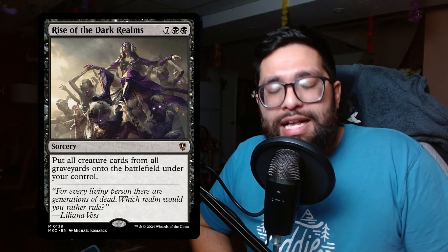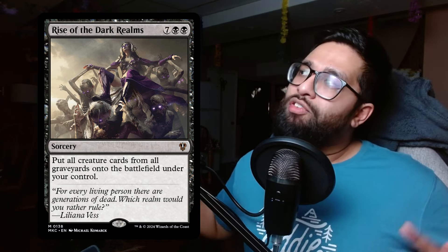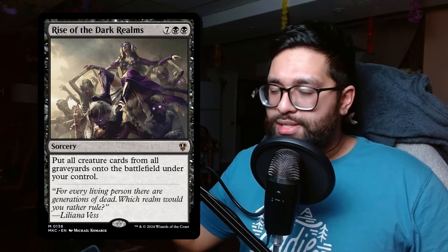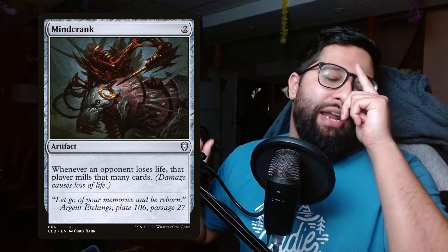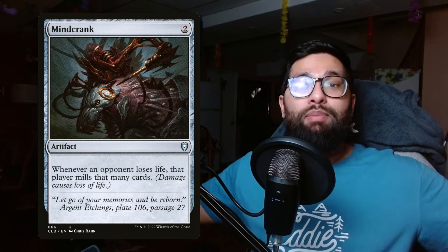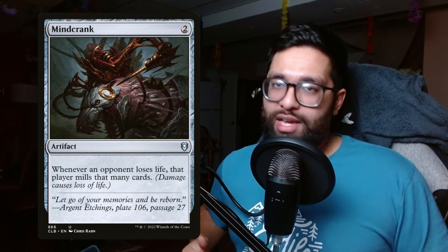The last category covers soft ways to enable rad counters. First is Mind Crank — a simple two-mana artifact that says whenever an opponent loses life, that player mills that many cards. Now we're doubling the amount of mill from rad counters — it's a no-brainer, easy include in this deck. Rad counters trigger life loss, Mind Crank doubles the mill, and it doesn't affect you — your opponents are going to be milling more than you.